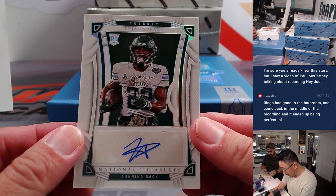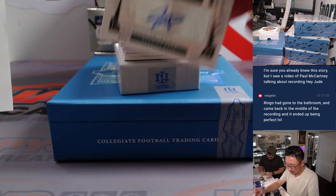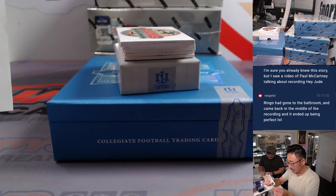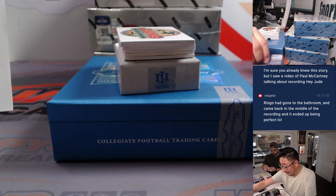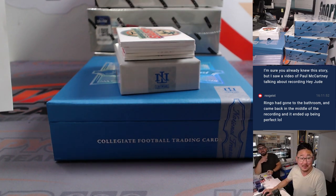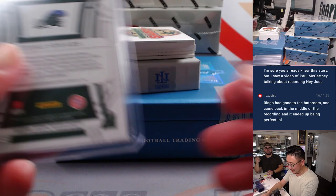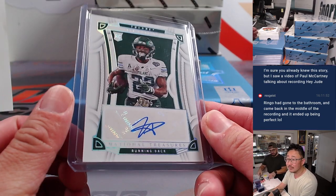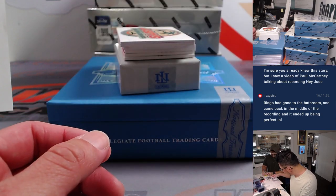Then we've got a running back here, 17 out of 25 — Tajae Spears. Someone guessed Jet, but he's actually a Titan. So that'll go to Tennessee 7, and that will be for Eric.